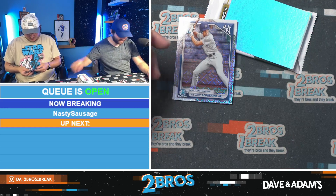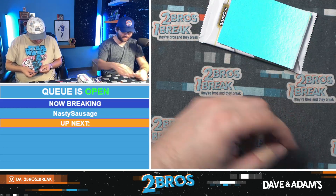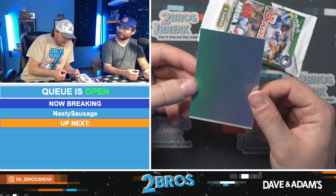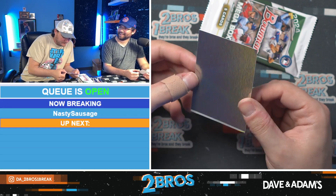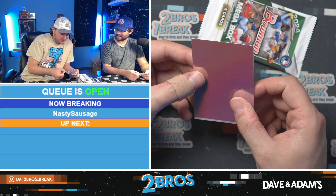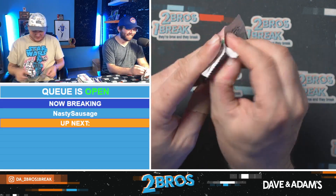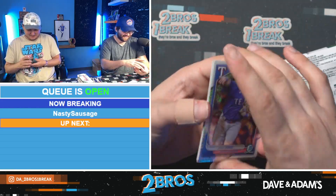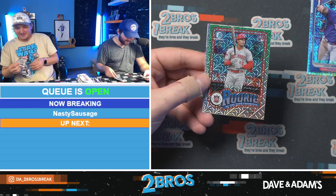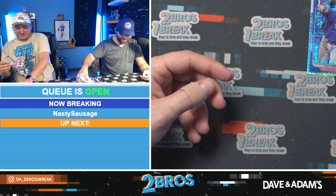It's a little off-center to the top, but that is nice and it'll grade well — penny sleeve that immediately. Out of a megabox — absolute fire. Arjun Nimmala First, Noelvi Marte Rookie of the Year Favorites, Luke Adams, and another Yamamoto rookie out of here — because why not? Jesus.